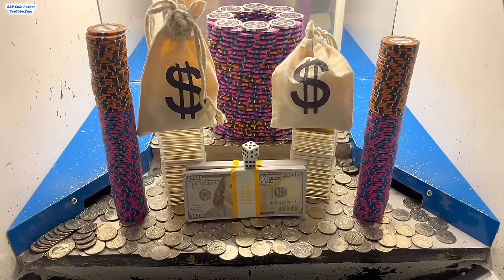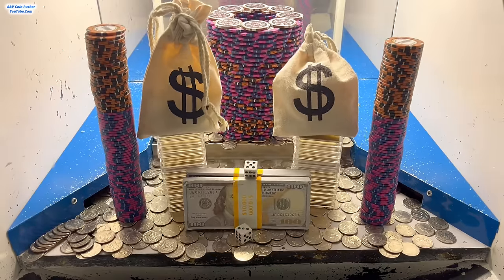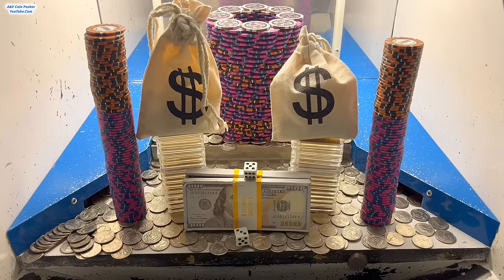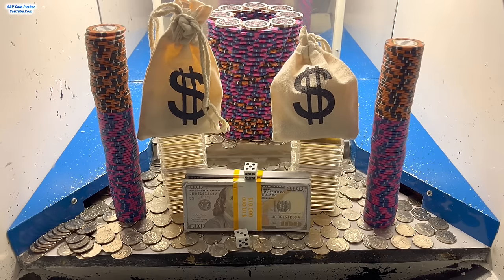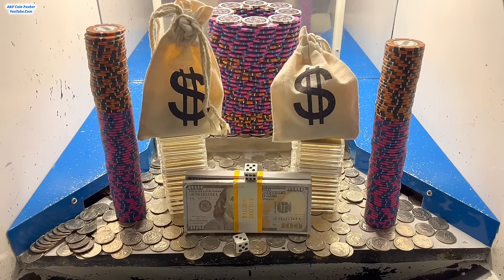I'm going to go ahead and cash in both of these chips because there's really nothing else left in there to win. I turned in the five dollar chip and they took all those towers that were on the blue shelves and put them all into the playing field. Turning in the one dollar chip gave me five hundred extra quarters, so we're up to about four thousand three hundred quarters now.